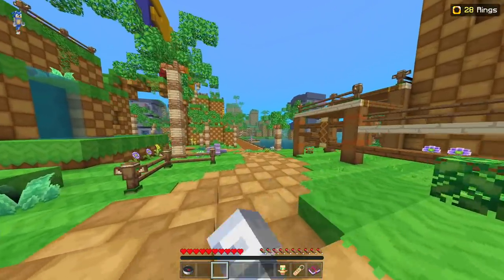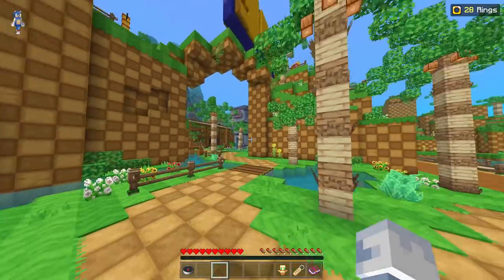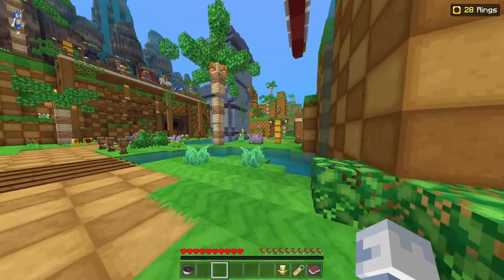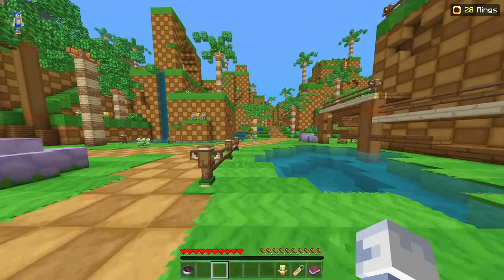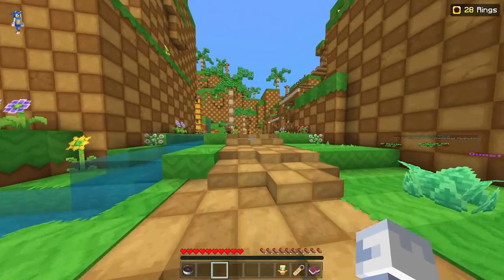Now we need to run down this way. You don't want to go on the dock because the dock will cause you to miss a course. So run down this way towards the hive side, make a left turn over here, and if you jump across with your parkour skills you will find your way to course number nine, which is this one right over there.